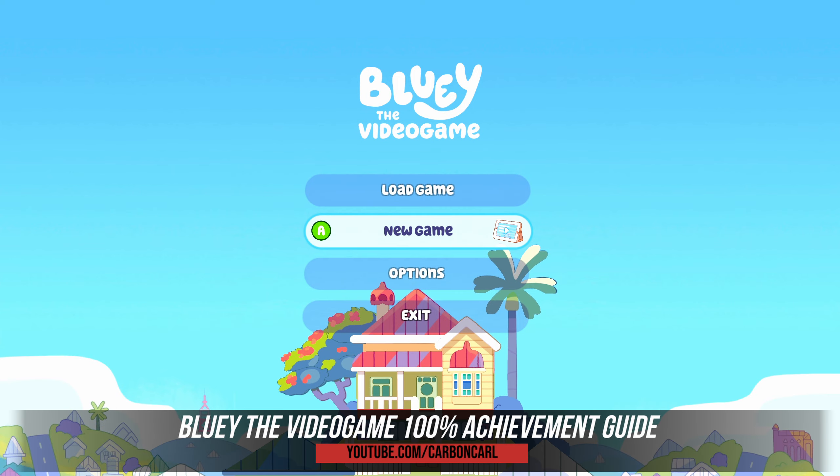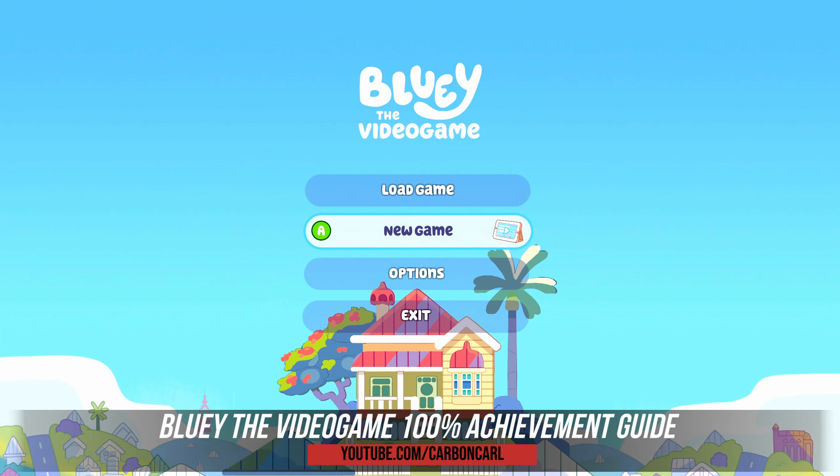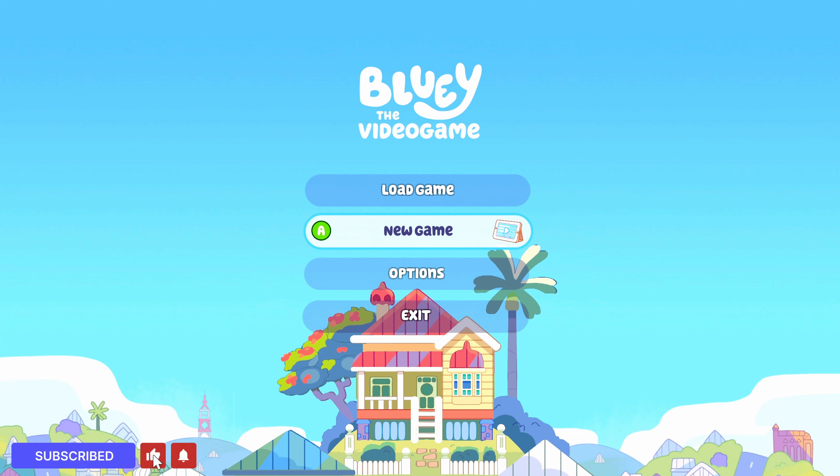Good evening boys and girls, and welcome to another 100% achievement guide. This time it's Bluey: The Video Game — a nice quick and easy one. It takes around a couple of hours to complete, maybe less depending how fast you want to get through it. There are 22 achievements and it's available on all platforms: PlayStation, Xbox, and PC. I'm playing on PC via Game Pass, not Steam.